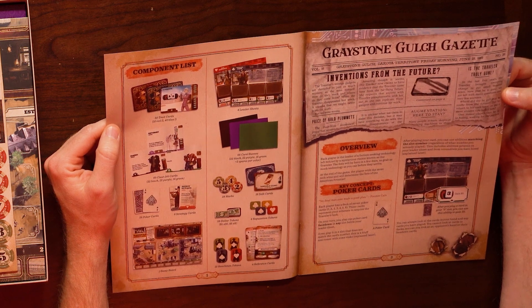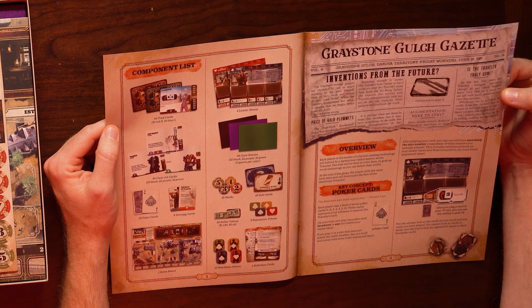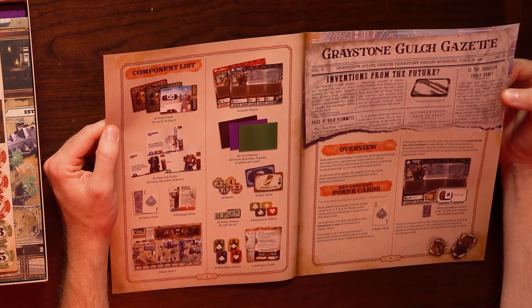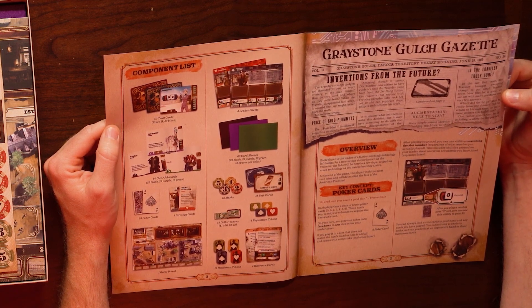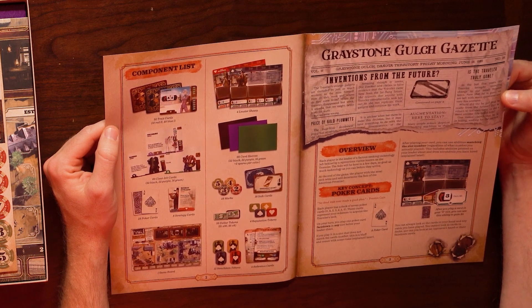Inventions from the future. Each player is the leader of a faction seeking technology left behind by a mysterious visitor known as the Traveler. The feds will be here in a few days — grab as much technology as you can before they arrive. At the end of the game, the player with the most tech wins and will determine the fate of the American frontier.